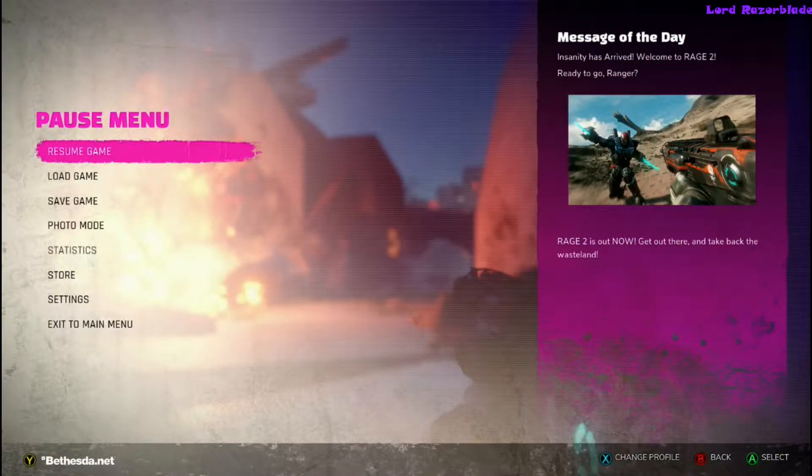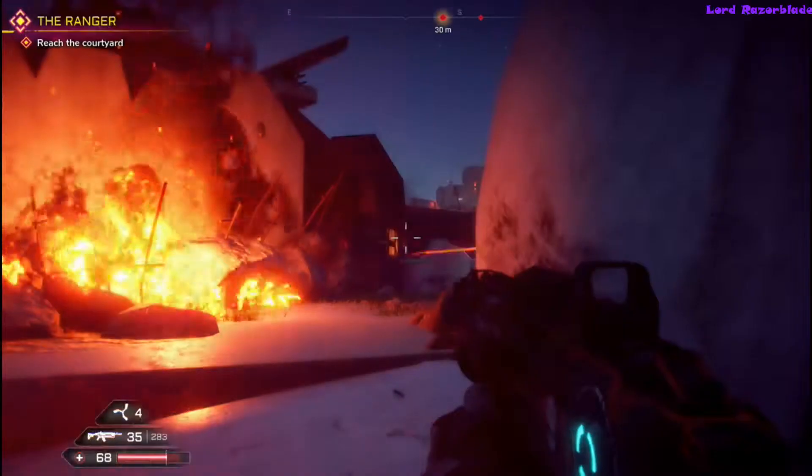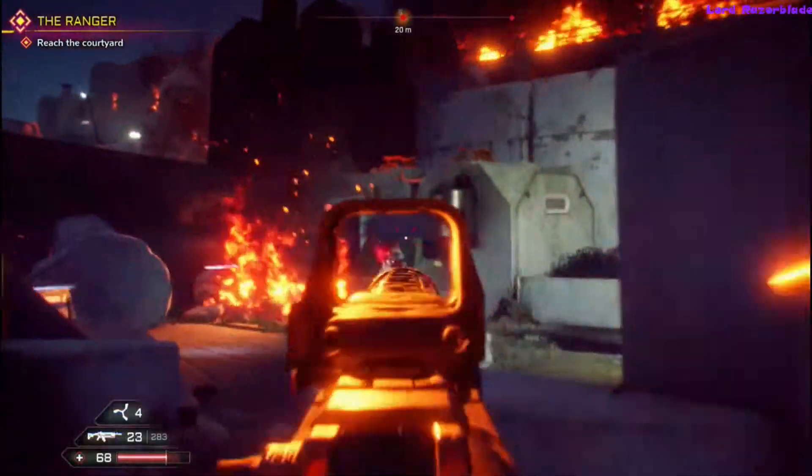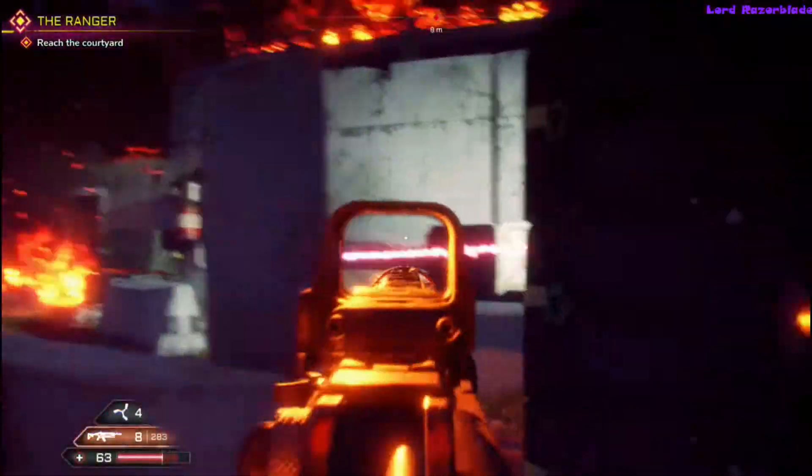Hey, Rays here. Another Rage 2 achievement guide — we'll be going for the achievement 'Unloaded,' which is 70 shots of fire within 16 seconds using the assault rifle. This comes shortly after getting the other achievement, 'Efficiency.' Watch the video guide for that one as well.